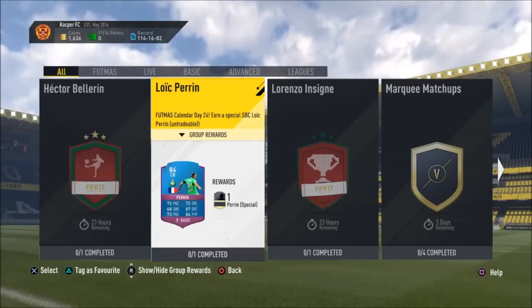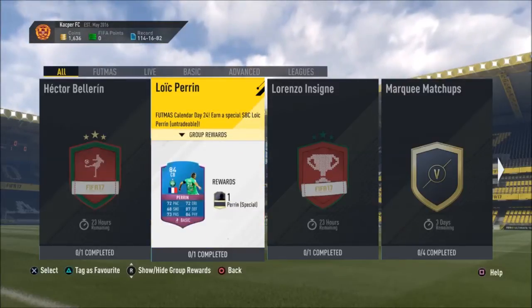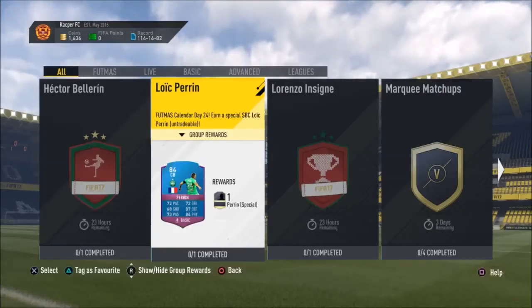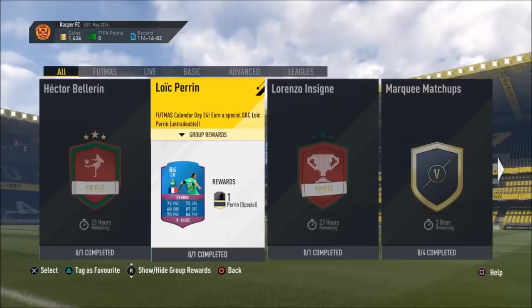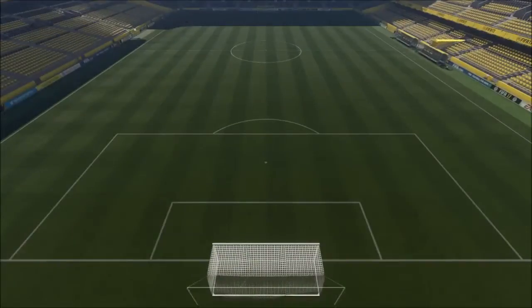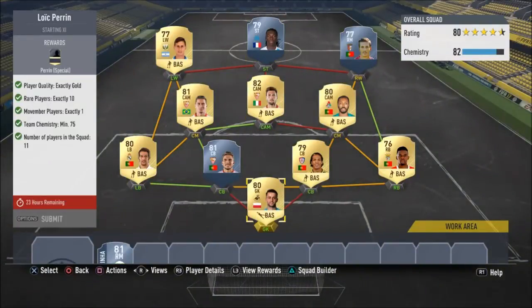Welcome back lads, this is the final squad builder and this one is the Gomis pairing one. It's actually really easy - all you need is a movement card and they go for around 20 to 35k, and the rest as you see here is just rare gold players. This is the team I built around them.